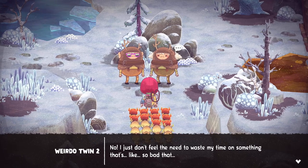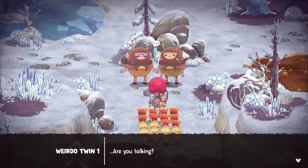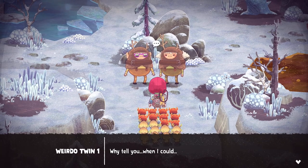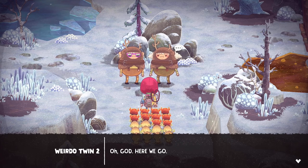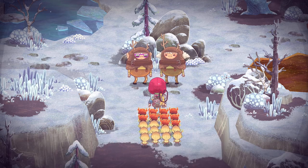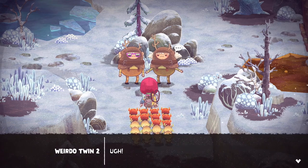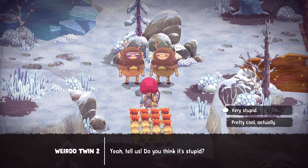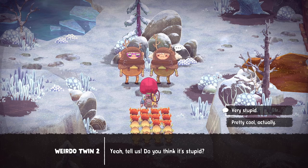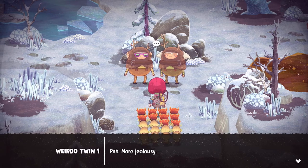Twin 1: 'He's just jealous.' Twin 2: 'I just don't feel the need to waste my time on something that's so bad.' Twin 1: 'Are you talking? Shut up. What's so stupid? Why tell you when I could - show you! Behold my skills.' Twin 2: 'What do you think? Tell us - do you think it's stupid?' Player: 'I mean, I'm not much of a fan of dancing, so I think it's pretty stupid.' Twin 2: 'See? Told you. So stupid.' Twin 1: 'More jealousy.'